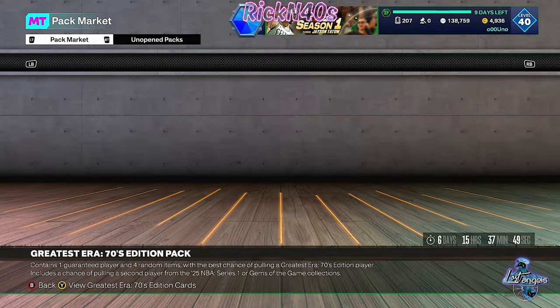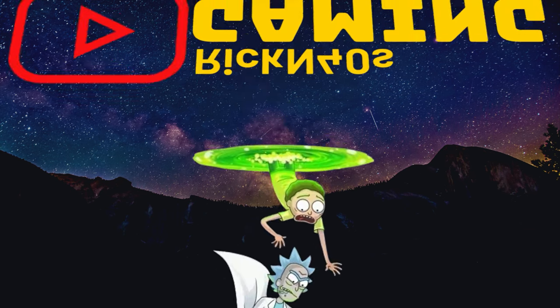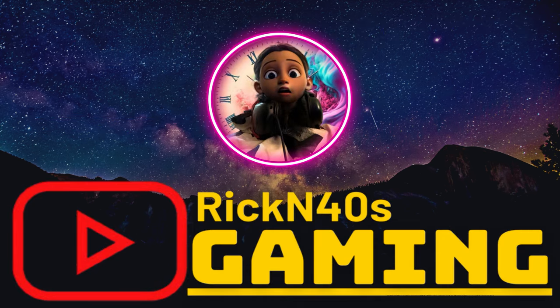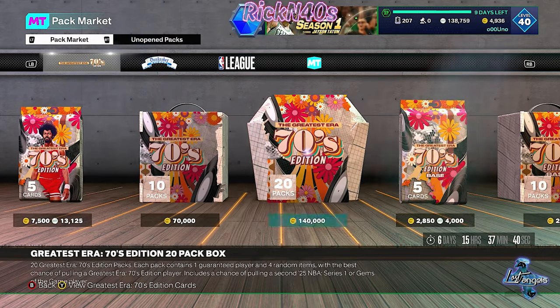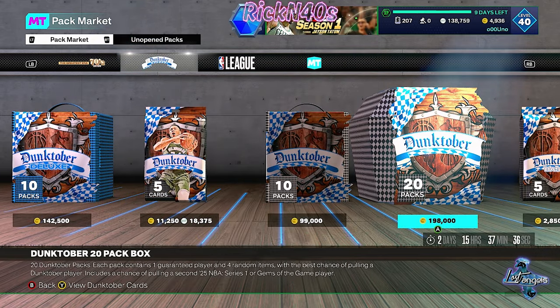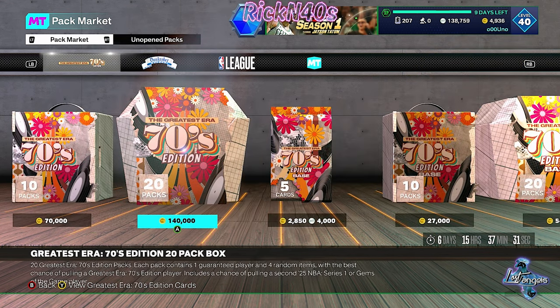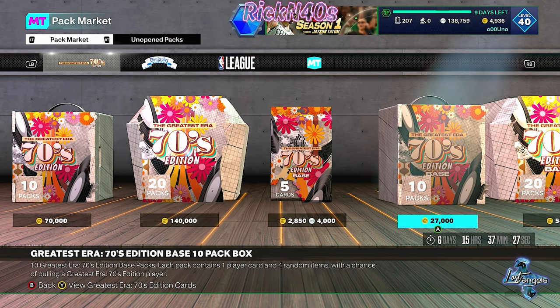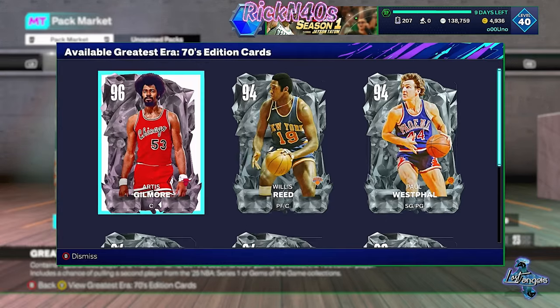They're in this pack market. If you want to get pack market-y, I see base boxes — I don't see any deluxe boxes — and these are discounted. Because if we look at Dunktobers, a 20-pack of Dunktobers is 200K. So these here for a 20-box are 140 VC. I mean, if you want to spend something — I just told you in the last video I'm not really spending.